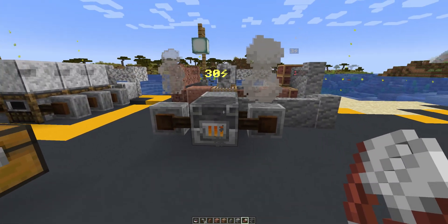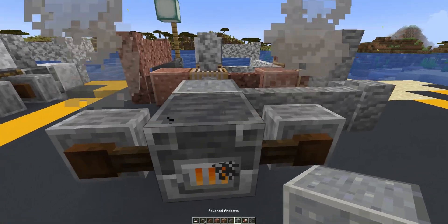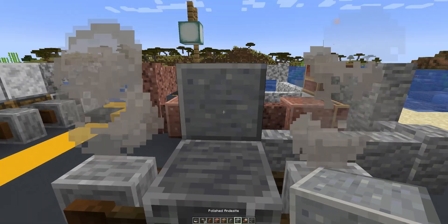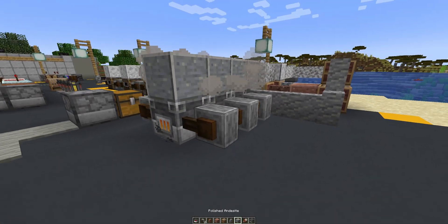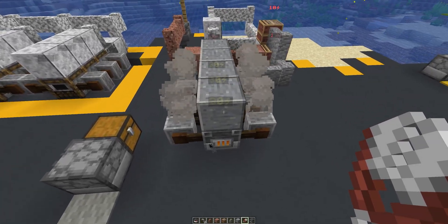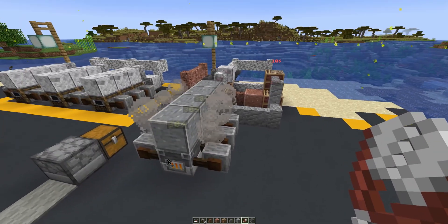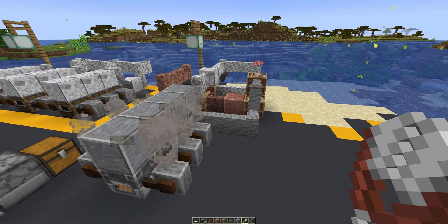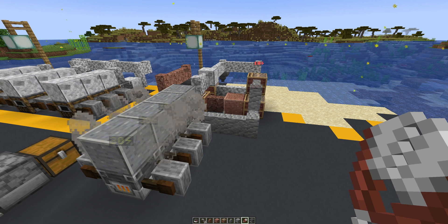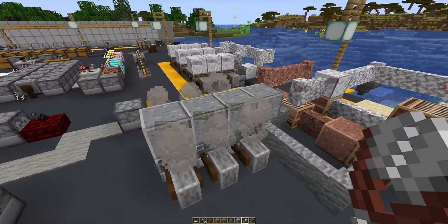This setup can definitely fit way more petroleum engines. Let's change this setup slightly and add two more petroleum engines. Just like that, we are now producing 90 power from just three petrol engines. With the ratios of this setup, you could probably have a fourth engine, but it would tick on and off. The larger your setup and the more oil processing you're doing, the more efficient you can get.